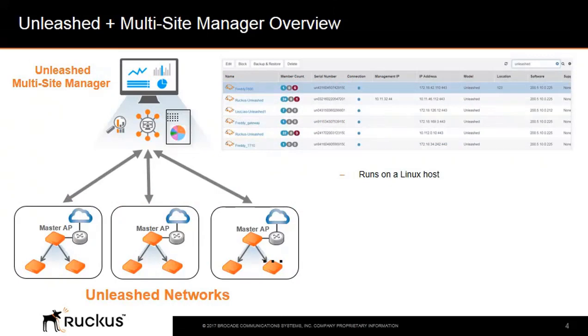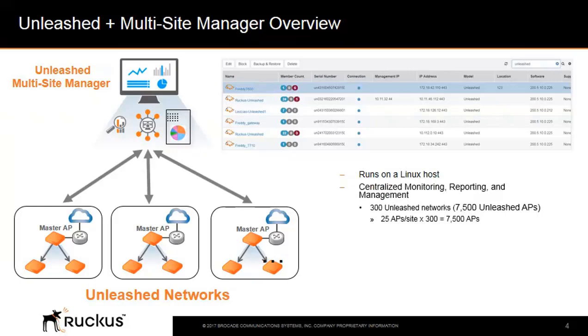The Unleashed Multi-Site Manager is a centralized software management solution that runs on a Linux host. It provides centralized monitoring, reporting, and management for up to 300 Unleashed networks for a total of up to 7500 Unleashed APs. One license is required for the Unleashed Multi-Site Manager itself, also called a right-to-use product license, and licenses are needed to manage each Unleashed AP.